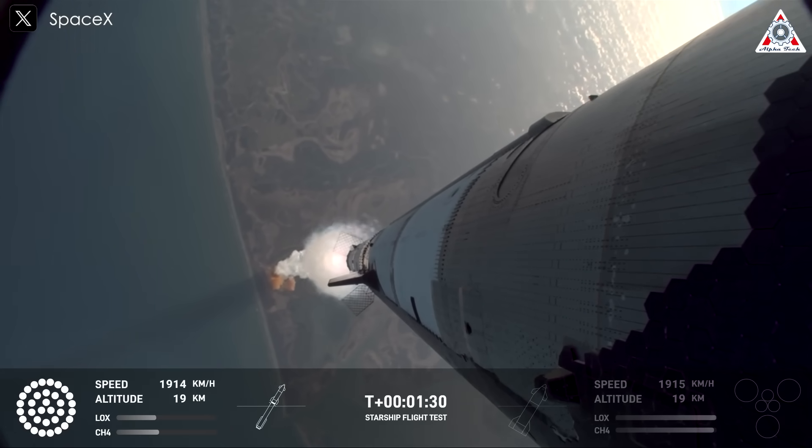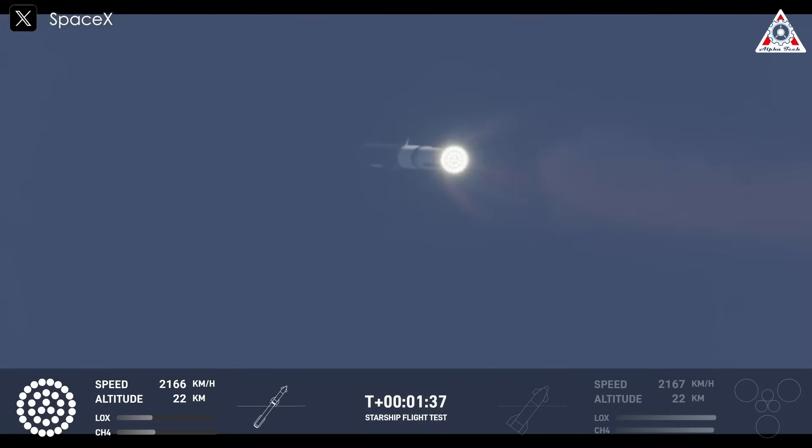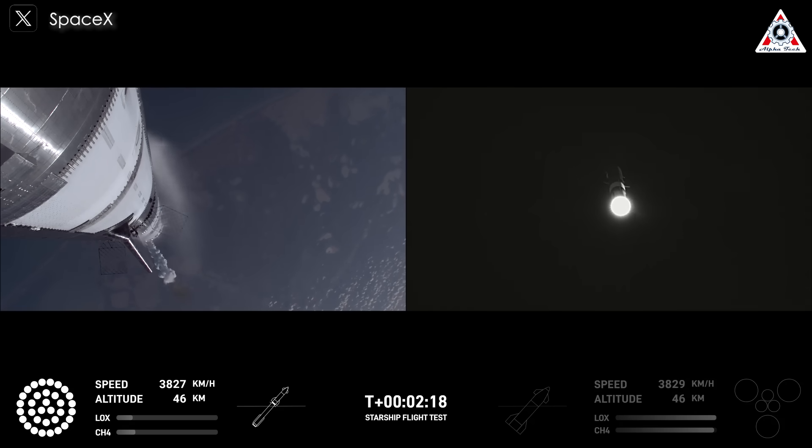Beautiful views of the vehicle on ascent, pitching downrange away from the launch tower. Next thing coming up is hot staging. We're going to look for six engines to ignite on ship while we're still attached to the top of the booster. Coming up now on hot staging — the ship's engines will ignite while still attached to the Super Heavy booster.